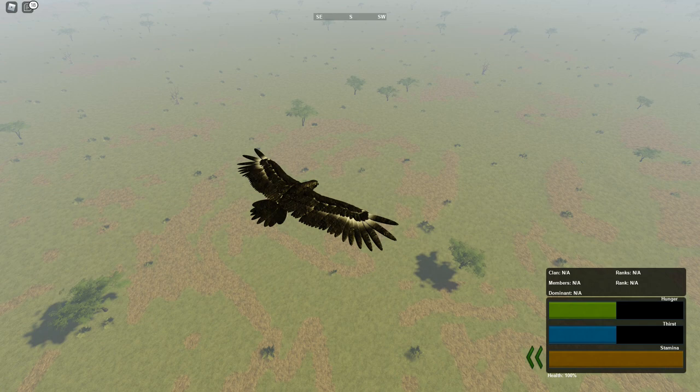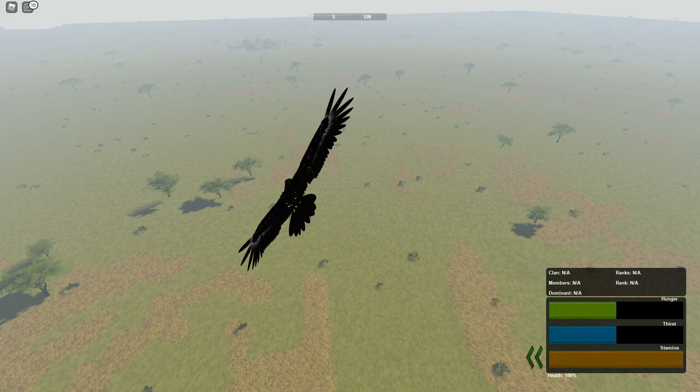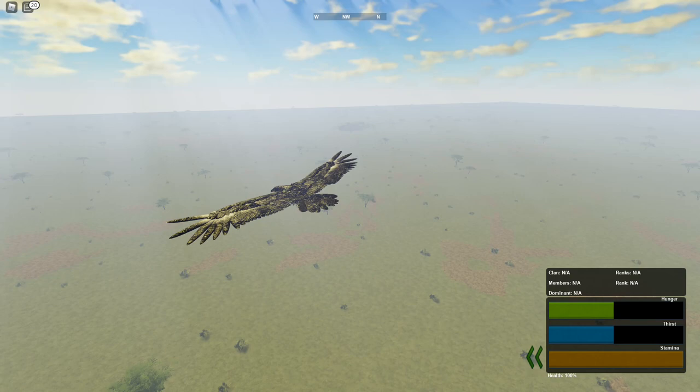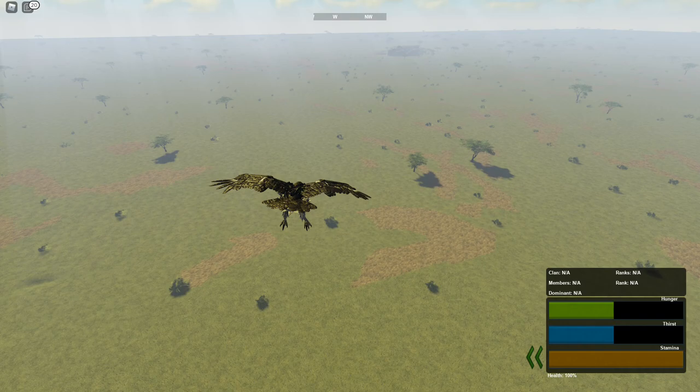Once the grass disappears you can sort of see the outline of them. Just kind of fly around here and you're gonna look for little brown dots. If it gets too hard, go down to where you can see the shadows.